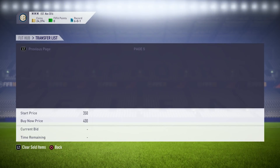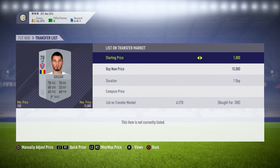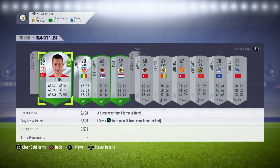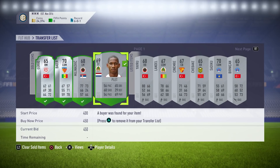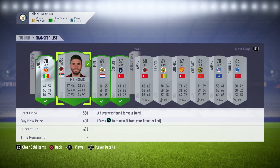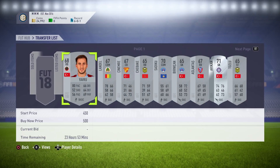So there you go — loads of coins to be made, simple as pie. Just check the lowest buy-it-now for Turkish League silvers, put your filter slightly lower, and start sniping. We can already see some profit: that player we bought for 300 coins sold for 2,500 instantly. We're already back to the number of coins we started with at the start of this trading session after selling only 5 out of about 30 players. Absolutely loads of coins coming back into the account right now.